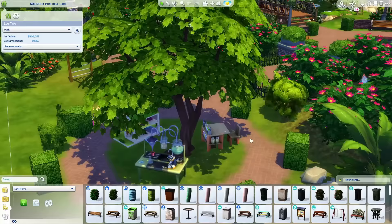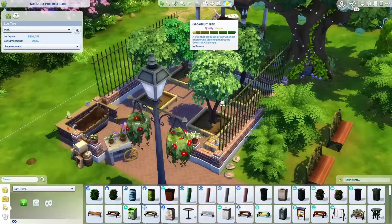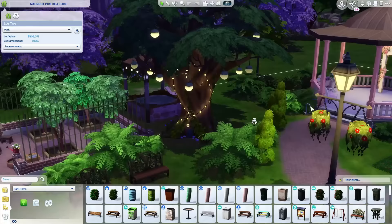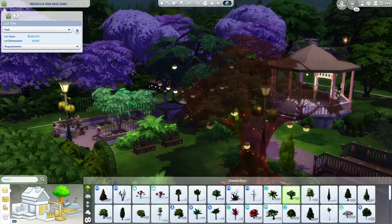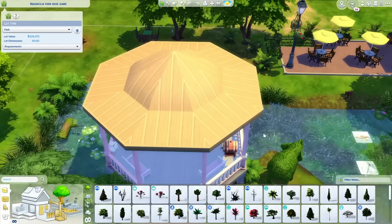The great thing about this park is that it is a base game renovation and you wouldn't think it — there are so many things you can see here to do as an average park. You can do chess and everything, but the way it's paired here is just beautiful. We have a little outdoor community garden here, a little hot tub in the back. You could even throw a wedding here because look, we have an altar.